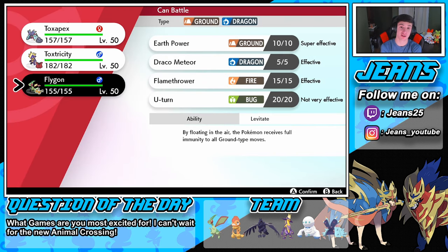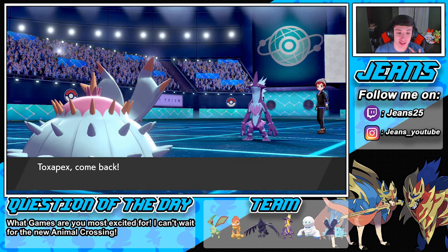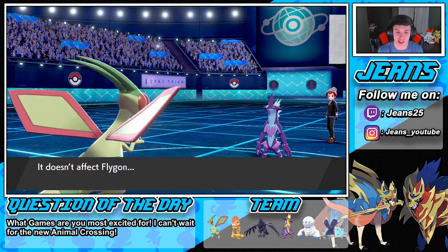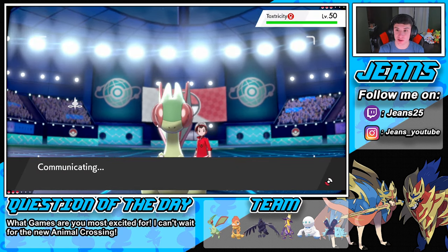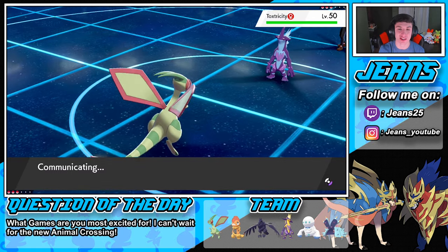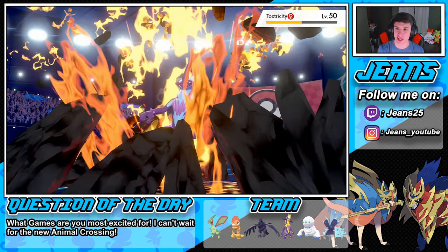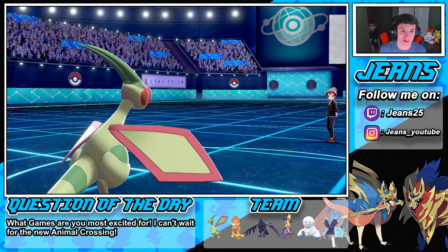We roll into Flygon and use stab Earth Power — that will one-tap Toxtricity. Toxapex comes back and here comes his Discharge or T-bolt trying to paralyze us — fine, we just fire off Earth Power. We out-speed — see you later Toxtricity! Stab Earth Power right there, night night. Just like I said, it one-tapped him.